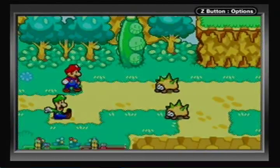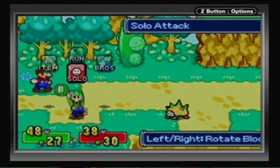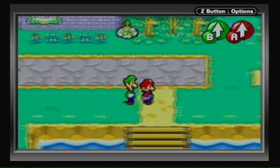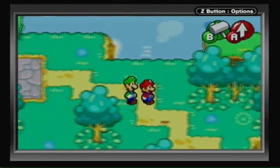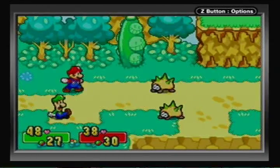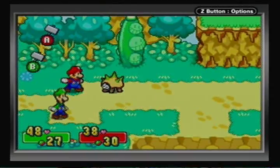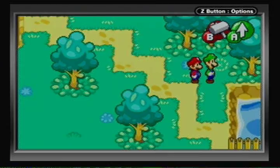Let's make our way — the next area on the map is in the southeast corner. It's the Woohoo Hooniversity, the new lair of Cackletta and Fawful. Let's get rid of those Sharpies. One thing I do have to say about this game is I wish they had something equivalent to the first strike badge, because these weaker enemies pose zero threat. We're way faster than them at this point and we take them down in one hit — it's just not a challenge anymore.